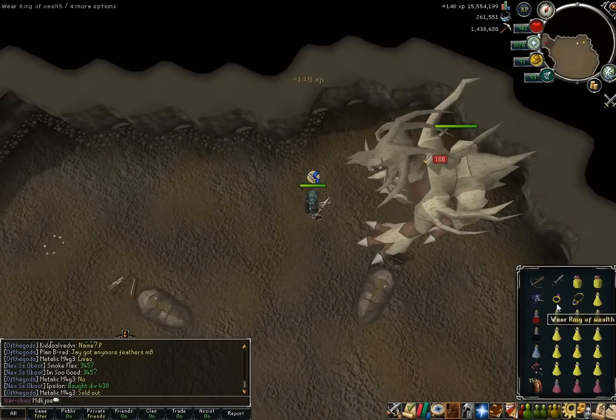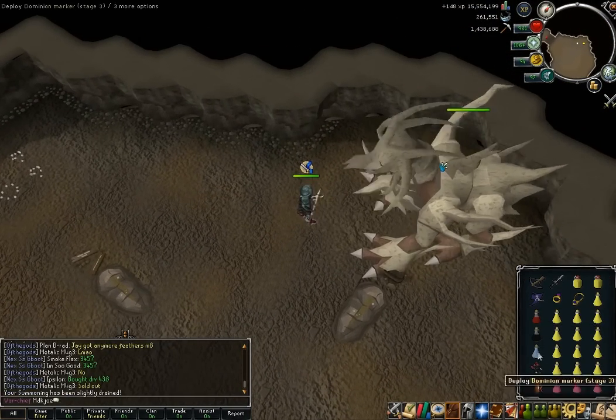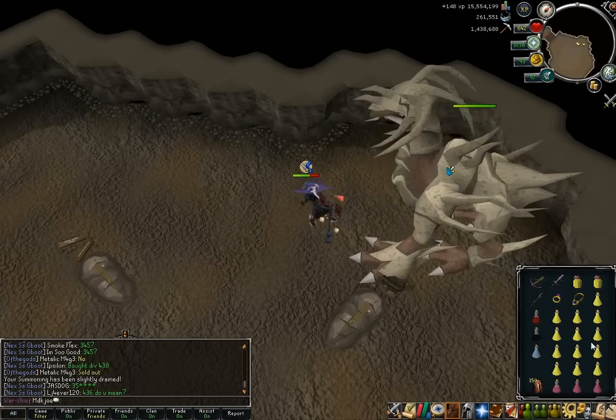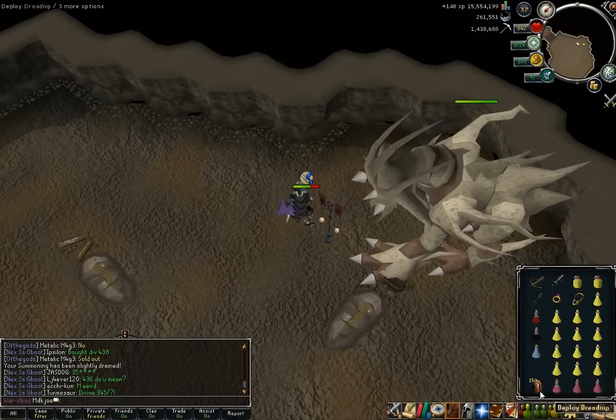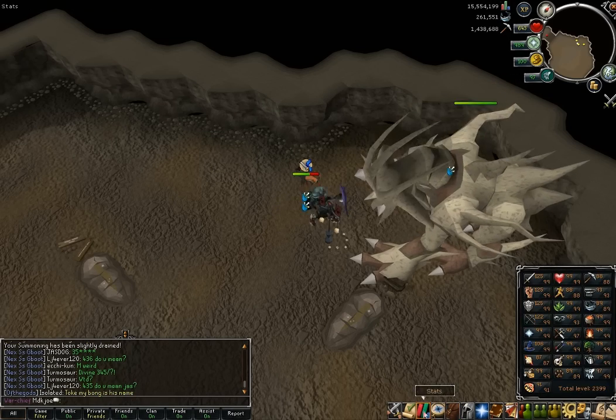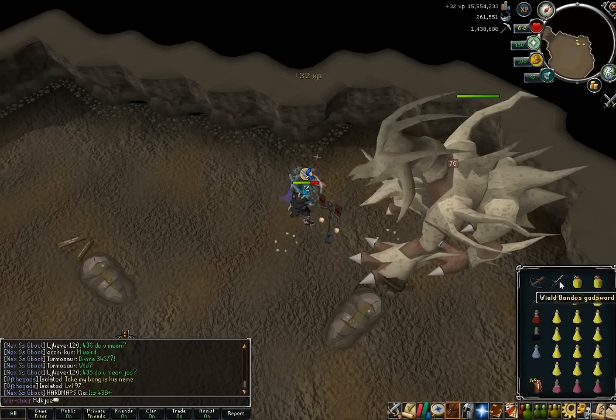So this is how you'd start the kill without Goliath Gloves — you just stand there and spear it for pretty much the whole kill, except for obviously when the core comes out. Since we do have Goliath Gloves though, what we're going to do is get our spec out of the way, making sure our stats are 125 when we do.